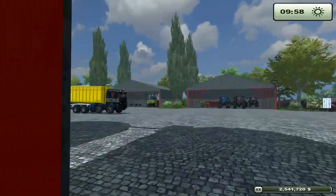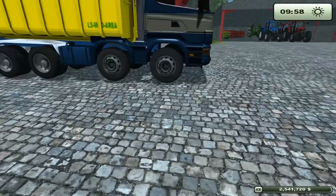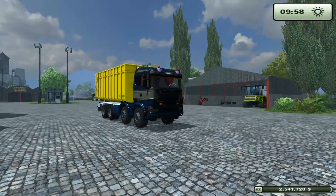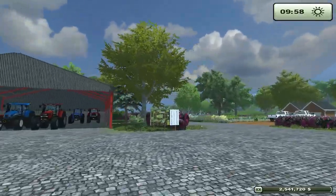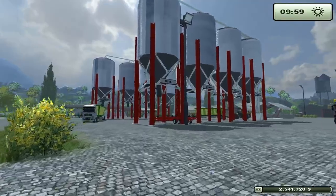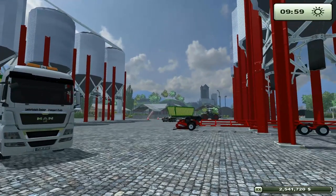Over here we have the Scania hook lift truck - it's not worth it, it's not done yet as far as I'm concerned. It spawns in funny, it resets funny, and I just don't feel like it is done yet. You guys have also seen my other problem - how the heck do I get the sunflower out of my Case IH now that I got it in there? All right, until next time this has been Dare Tebbers with your Farming Simulator 2013 Mod Spotlight here in beautiful Long Castle.